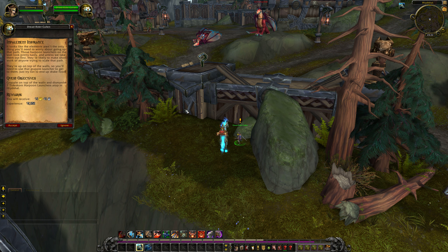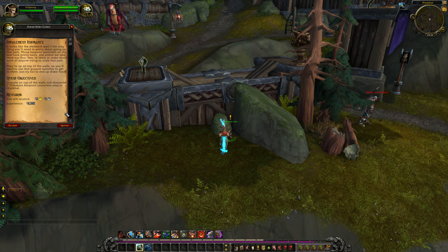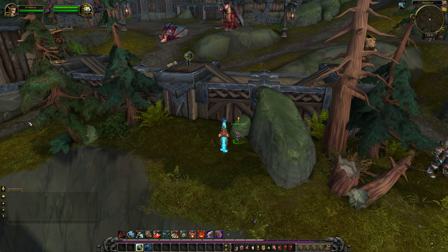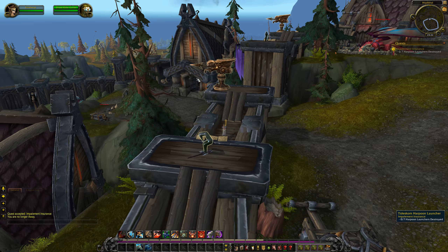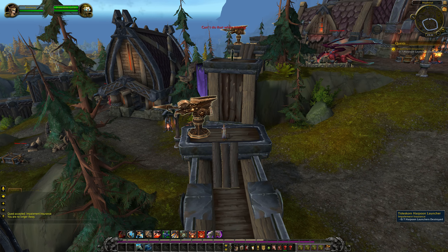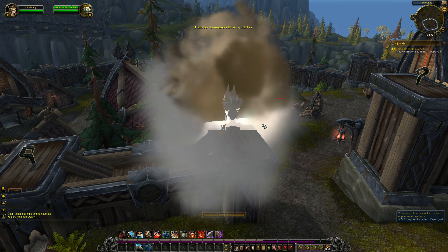Impalement Insurance! Grapple on top of the walls and dismantle 7 Tidescorn Harpoon Launchers in Hydroshell. All you need to do is jump onto the walls at the grapple points and essentially click on the Harpoon Launchers. Hey presto — Dismantled.